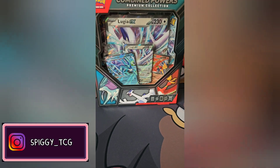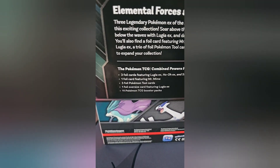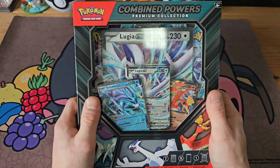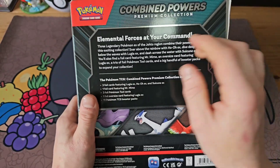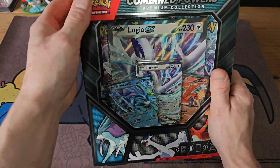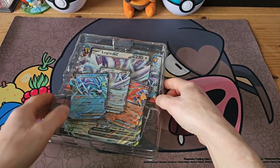The newest box from Pokemon has just dropped — the Combined Powers Premium Collection. This is a beastie box with 11 packs and lots of promos. When I first saw this box I knew I had to get it. I'm a big fan of Johto, so seeing Suicune, Ho-Oh, Lugia on the box is just amazing. So without further ado, let's get into this box!